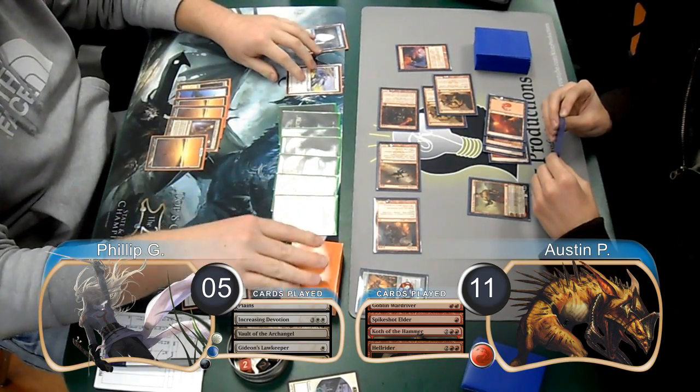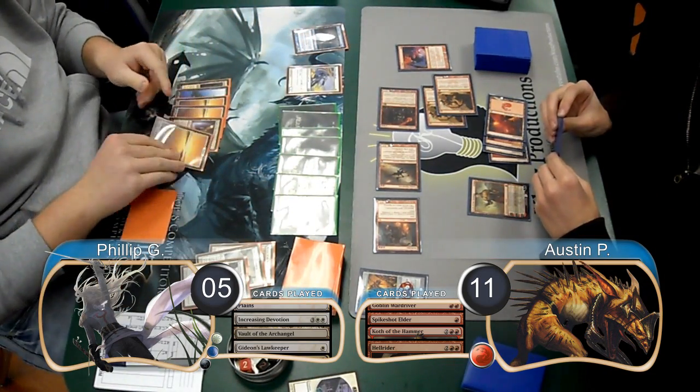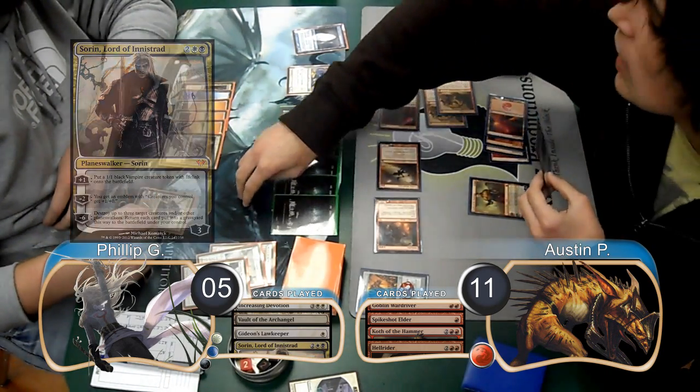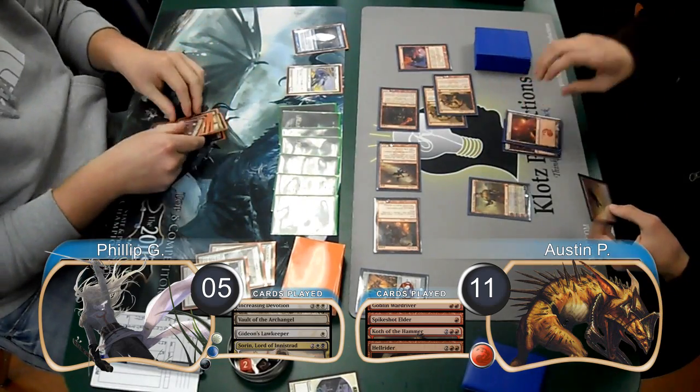Phillip asked, 'What do I want to draw?' before looking at his next card, and his deck answered him with Sorin, Lord of Innistrad. He used Sorin to pump all of his creatures and attacked for lethal, giving him the win and taking them to Game 3.